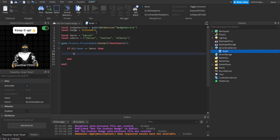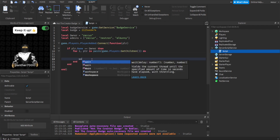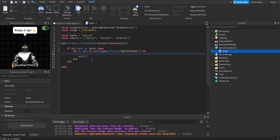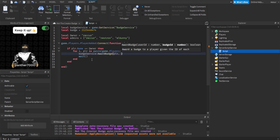We're going to do that by BadgeService. Before we do that, let's loop through all the players — for i, player in pairs(game.Players:GetChildren()) do — this loops through all the players. Then BadgeService:AwardBadge(player.UserId, badge). So it's the UserId and badge — player.UserId.